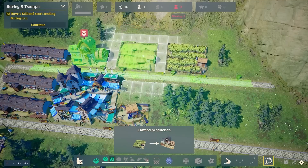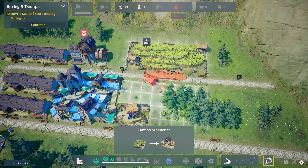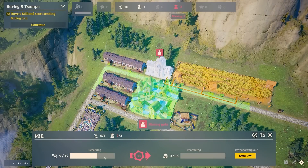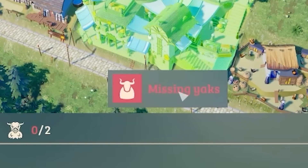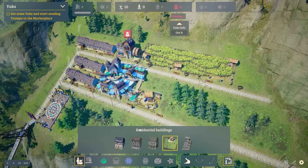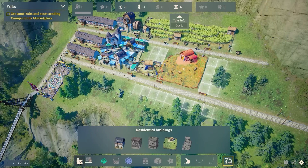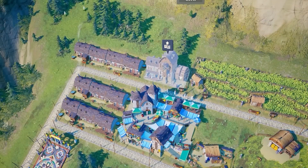I quite like that when you join two of the same buildings together they merge into different things — so I've created a mega field. You can see it's all tiered so it doesn't fall away down the slope. In the mill it should be receiving barley, but you can see by the symbol it's missing yaks. You can't run a mill without yaks — so we're going to have to get some. In the residential buildings we have a simple yak breeding hut, because yaks are residents in this place. With those yaks in range of the mill, the mill is now working.